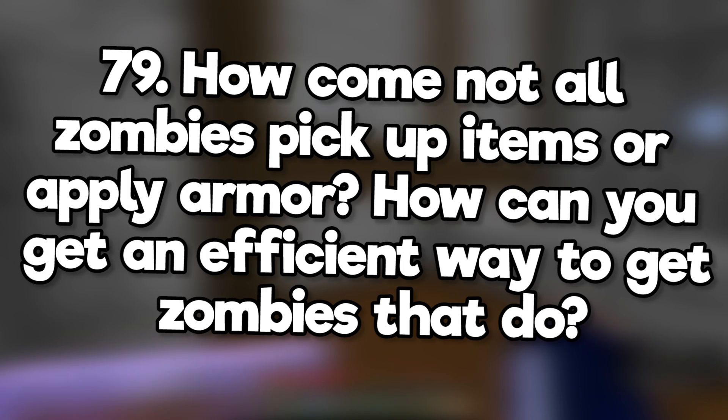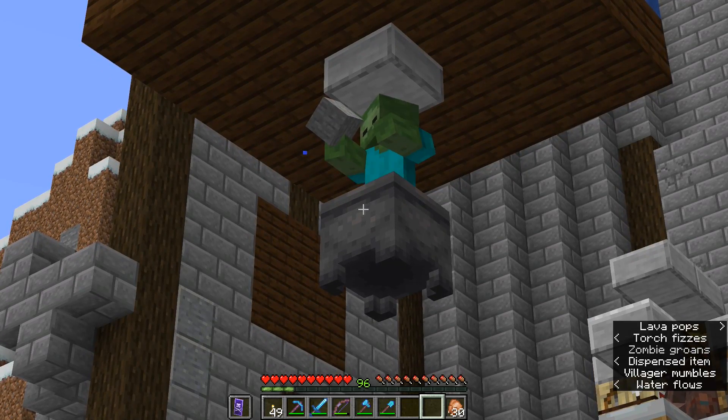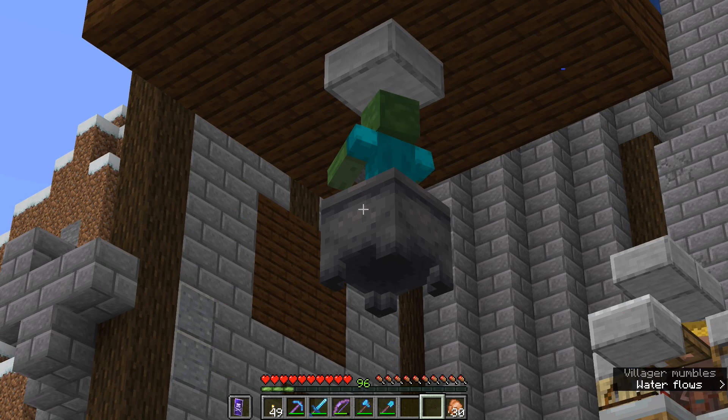How come not all zombies pick up items or apply armor, and how can you get an efficient way to get zombies that do? It's random, so your best bet is just to drop items near all the zombies and take out the ones that don't pick up items. Remember, the ones who pick up items won't despawn — at least on Java Edition — so that makes things easier.